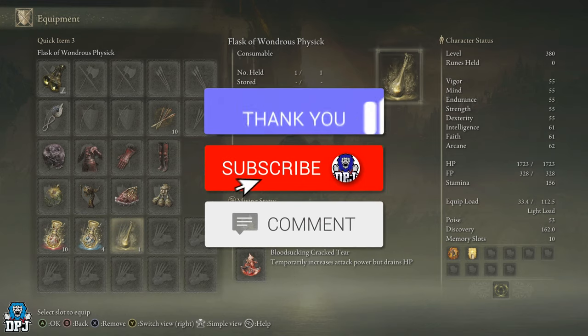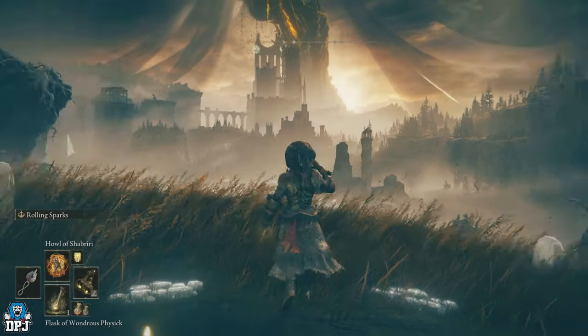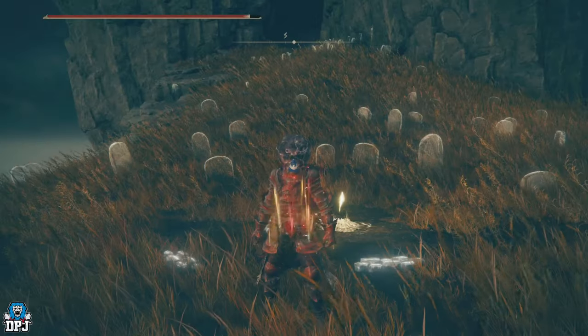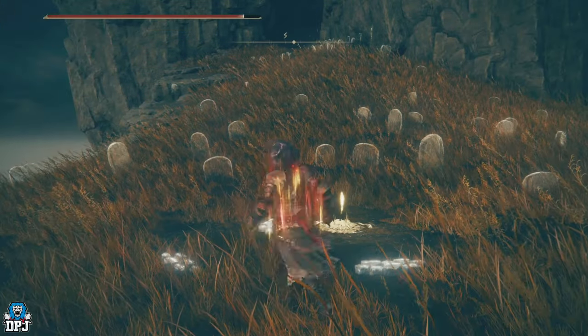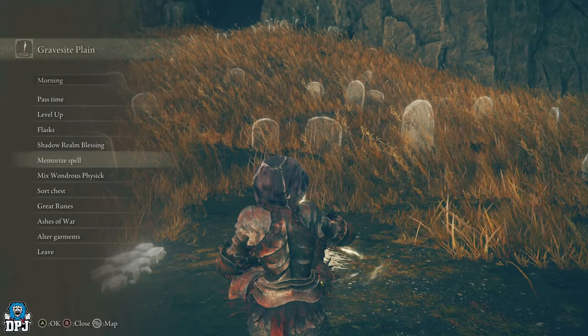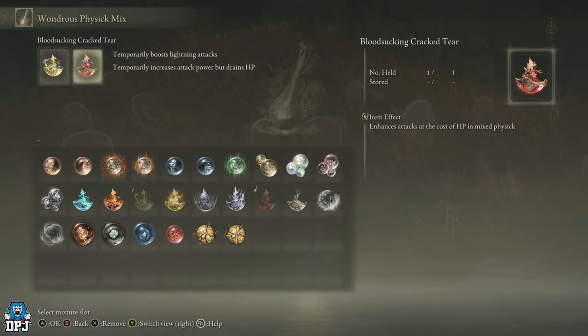My name is DP Jen. If you enjoy the video, leaving a like really helps, and if you like what you see, be sure to subscribe. This cracked tear takes a little bit of work to get — nothing too major — but it gives you increased attack damage at the detriment of your health slowly draining.